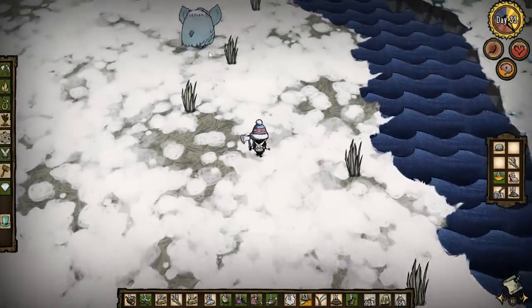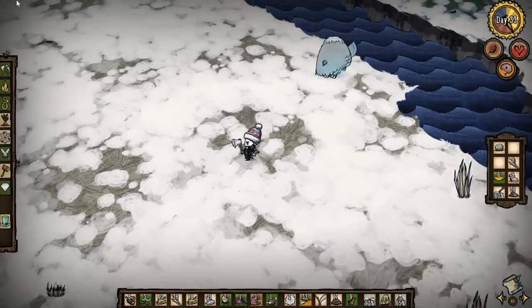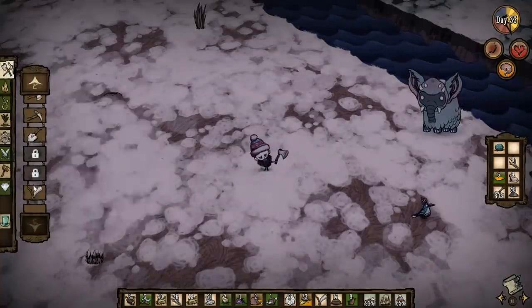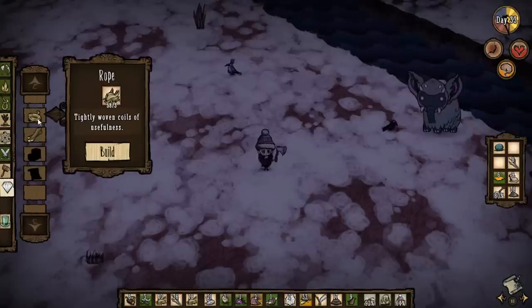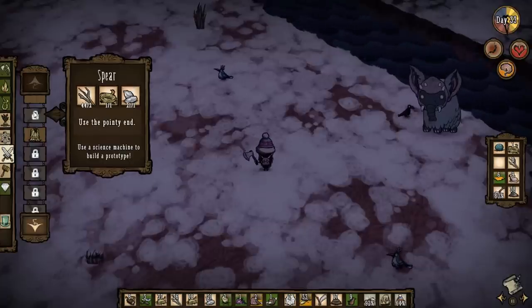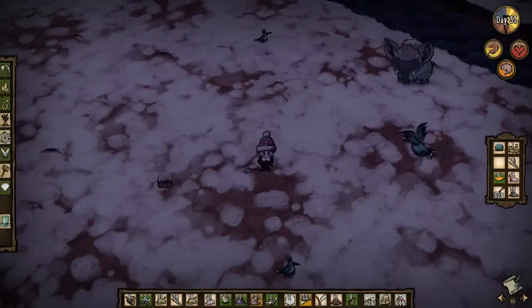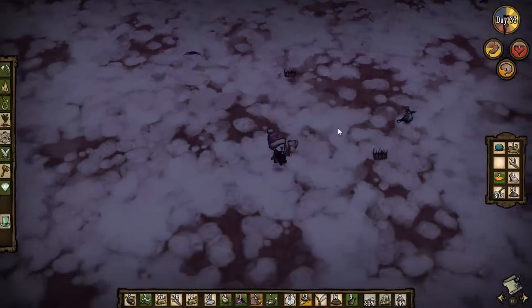Here it is, here's the Koalefant! Let's corner it. I probably need a better weapon. I can make a spear if I made some rope. Okay, make a rope and make a spear. I need some food, good lord. So I found the Koalefant and I'm not prepared to kill it. That was a bit of a waste of time but at least I've seen one now. He's kind of cool.